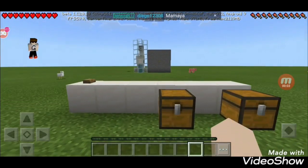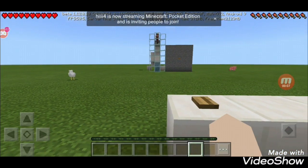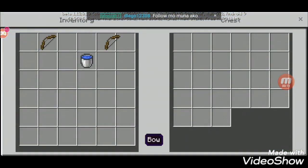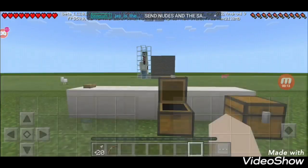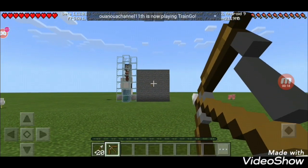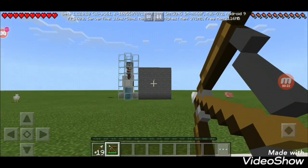Hey guys, so today I'm gonna be showing you how to make this cool game. You gotta press this button to start - it will activate the villager. All you need to do is aim a bow and arrow, and you're gonna shoot till you hit the button. Yeah, it's kind of hard.